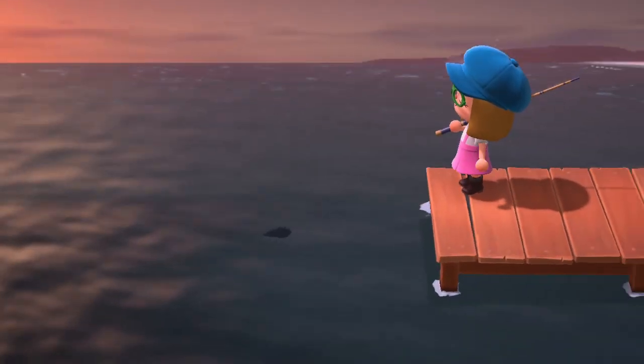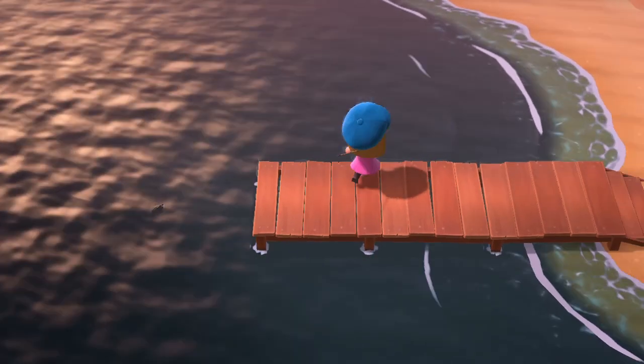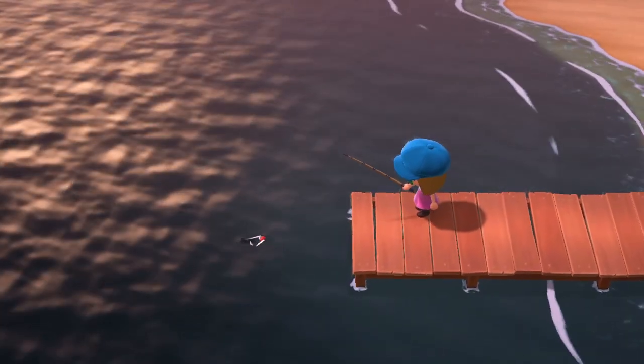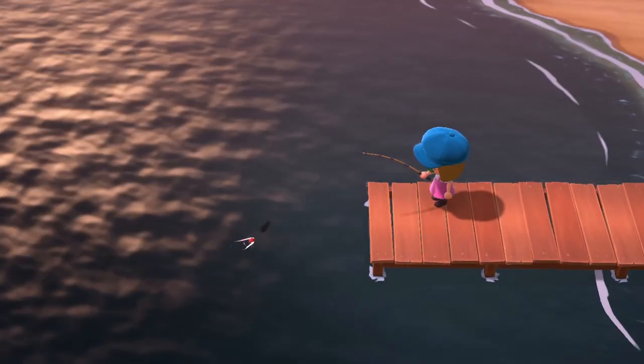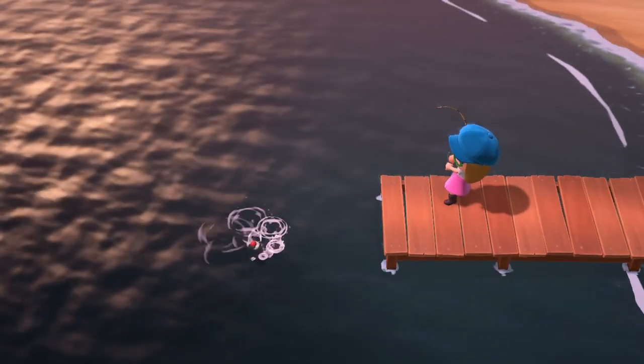Hi everyone. In this video I'm going to show you how you can capture the tuna fish in Animal Crossing: New Horizons. You actually need to go to this pier — this wooden part that extends from the beach, not the one where the plane is, where the airport is.